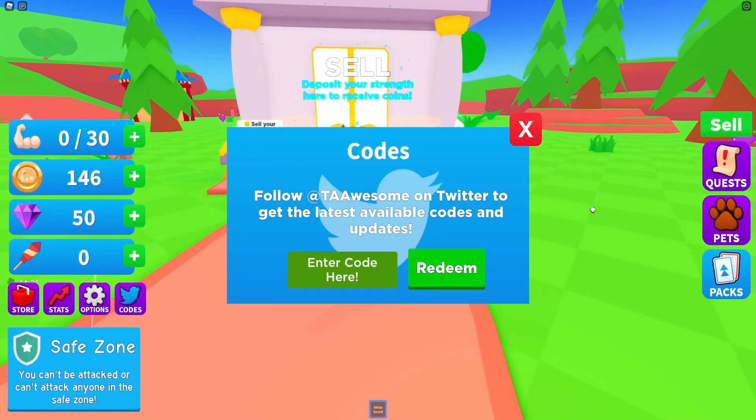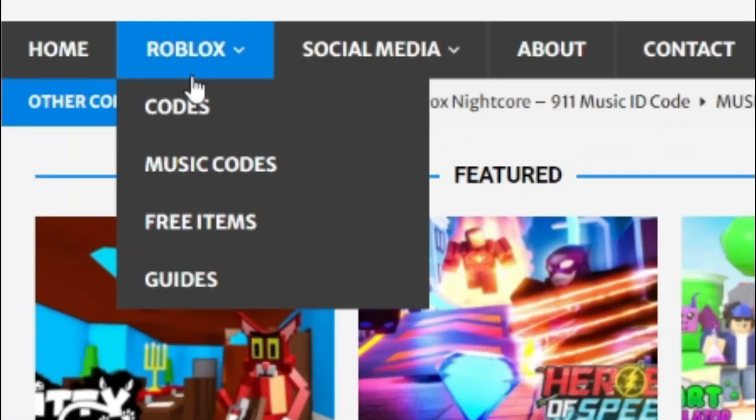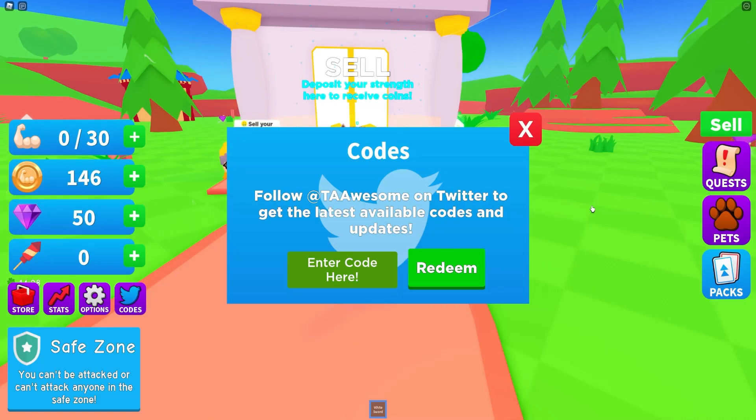Are you tired of watching YouTube videos just to find Roblox codes? Well I've got a solution for that — it's ralxcodes.com. On the website you can find game codes, music codes, and guides. There is tons of stuff in there that you guys have to check out. Overall we have codes for over 300 Roblox games, so if you need a code for a game, we'll be there.